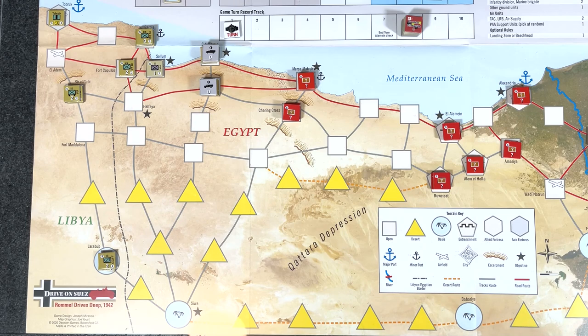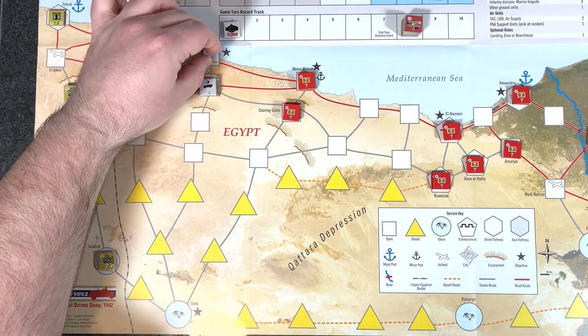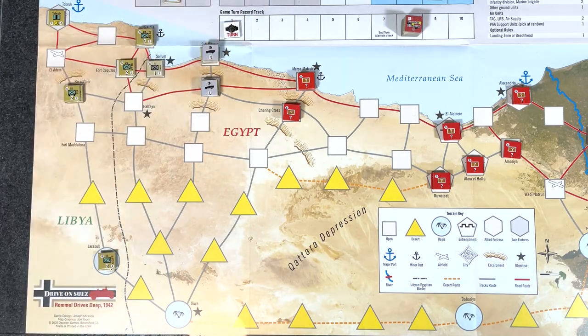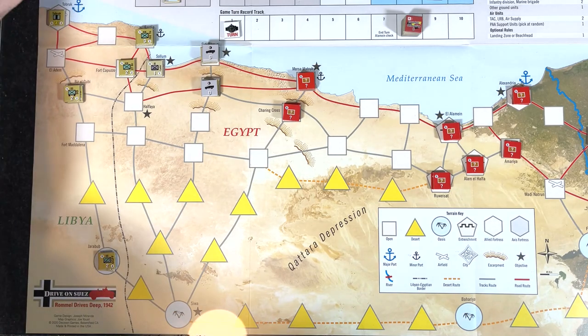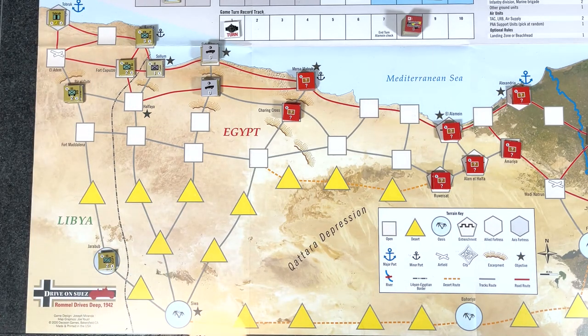Now we go to the logistics phase. We're not going to flip any units to depot status. We can spend supply to refit any reduced PAA units including air units. We have two supplies left — let's spend one. We're going to get two units back. We'll get both of our long-range bombers back into our display — we're able to refit them.